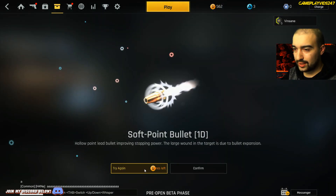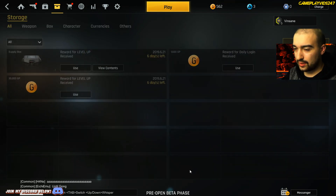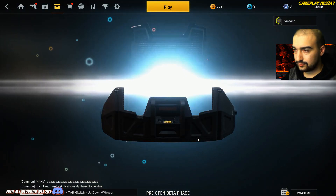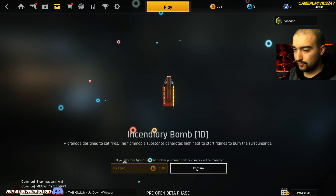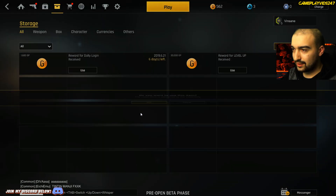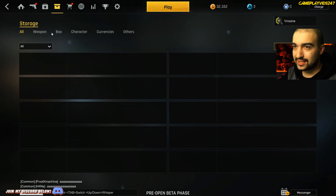Soft point bullet. Hollow point lead bullet. We can try again here as well — I'll go confirm. Let's use this one here as well. What have we got in this chest? Incendiary bomb. 4,800 currency to purchase a new box. We can redeem in-game currency here — looks like 30,000 in-game currency, 32,000 in-game currency. We somehow got some currency there.